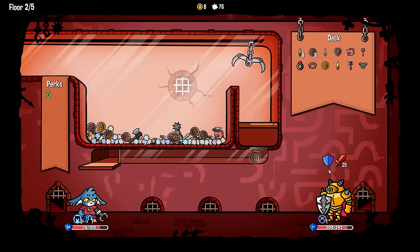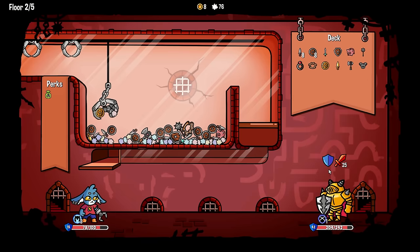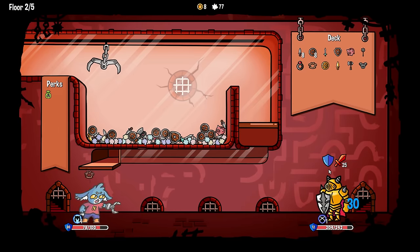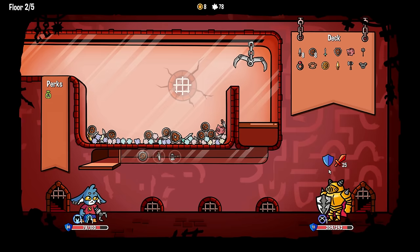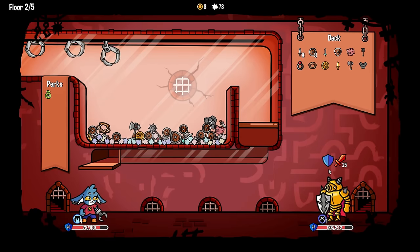I thought I had the axe, oh well. It does take your dodge first, so you can't just stack armor and dodge and protect yourself while hoarding dodges - which is probably good. But it does seem like this fight is basically impossible to lose due to the way body armor works, and it seems like we're just going to scale to infinity.